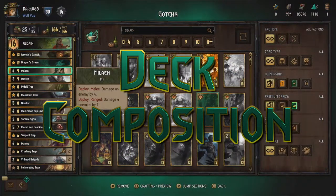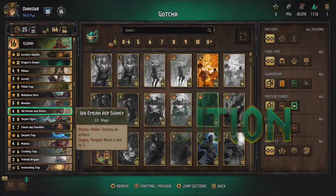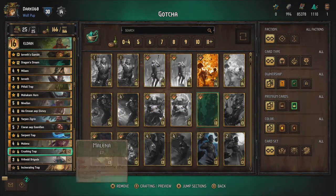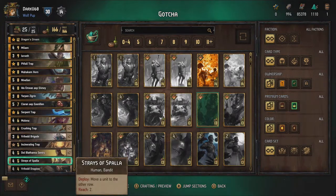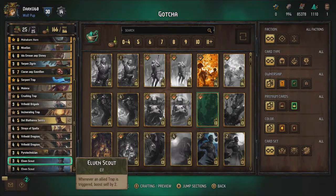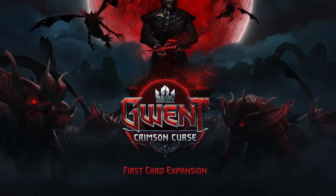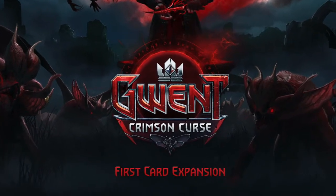For my deck — the cards of which you can check out right here — I decided to go all out on the traps, combining them with a lot of movement abilities. The main problem with Eldain is that there are not a lot of trap cards available right now, limiting your options. The Crimson Curse expansion later this month will surely improve upon this, but for now our options are limited.